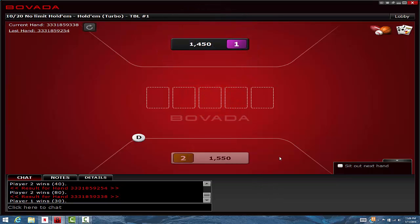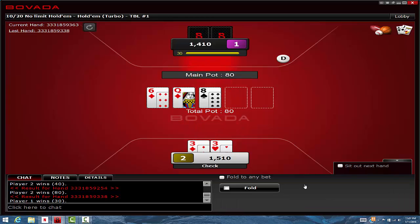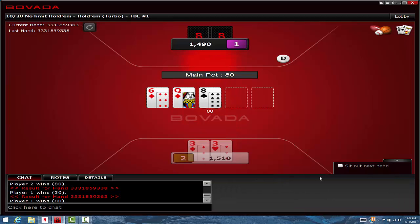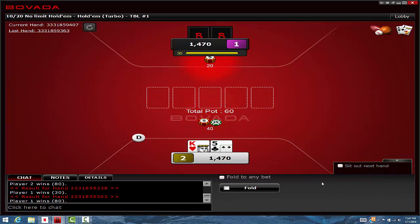Some players, when they check back on the flop, almost never fold to a single barrel. Some players, when they check back the flop, they're giving up with their entire check-back range if you bomb the turn. So these are the sorts of things you need to figure out. You need to kind of fish around for intelligence, intel.